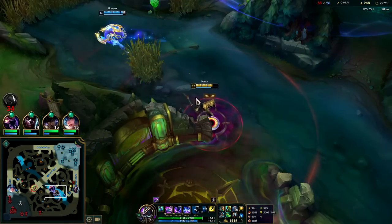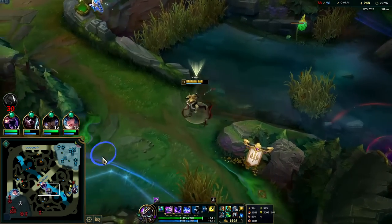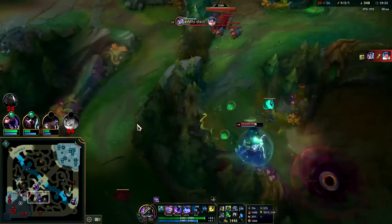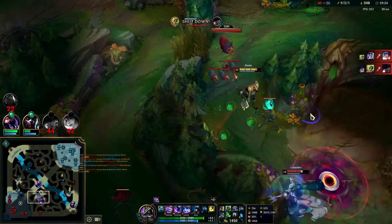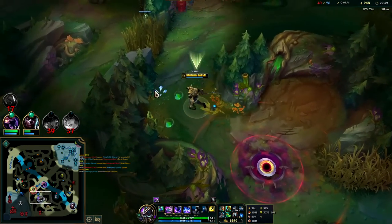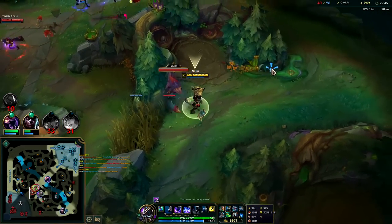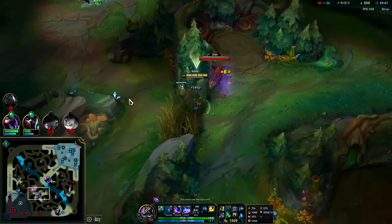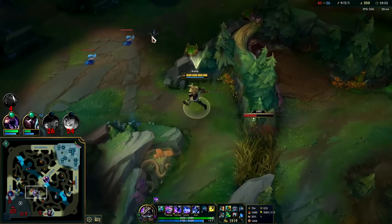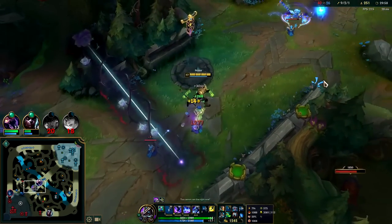Let's get the spire — spires let you move super fast. Looks like she already got it; we gotta wait to grab it. Oh hey Lissandra — just taking all the spires. My R is up; we could definitely win a fight here if one of them walks into me, but I don't want to walk at all four — that'd be a mistake. She's right here by herself, but she's going to jump over the wall. Gotta let her go.